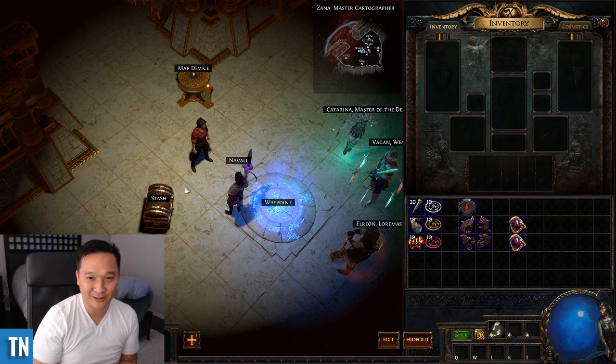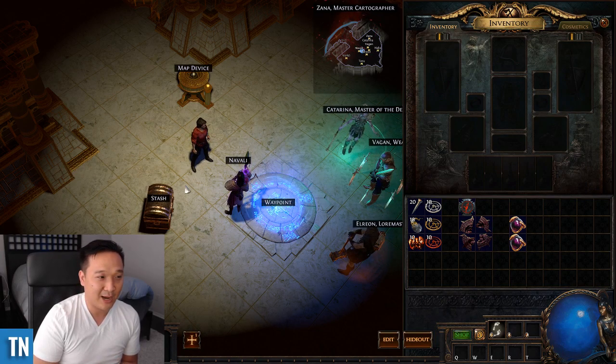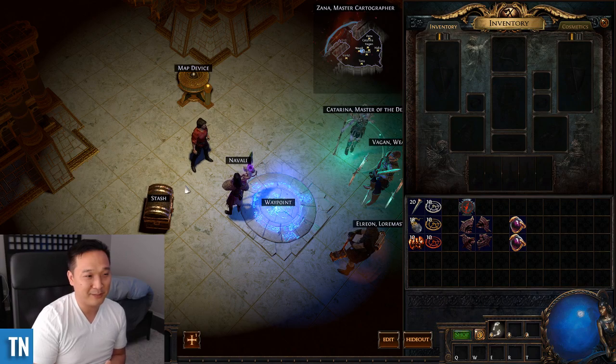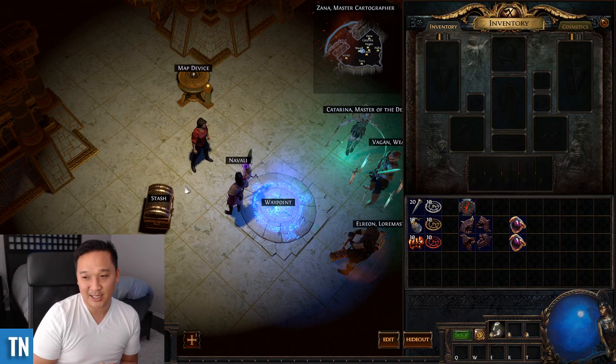Increased item quantity on your player does not affect your map drops. Those are basically the best ways to sustain maps. Best of luck sustaining in 3.4 Delve League. Definitely hit the subscribe button if you want to see which maps we end up choosing in 3.4 Delve League, as well as follow my journey on Twitch in terms of how we're going to get started when Delve League starts. I'll be playing on Softcore Trade League, hopefully sustaining maps and figuring out which ones are the best. Anyways, best of luck in Delve — hope you guys enjoyed the video, and I'll catch you in the next one.